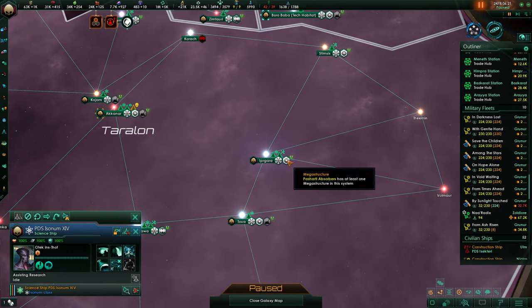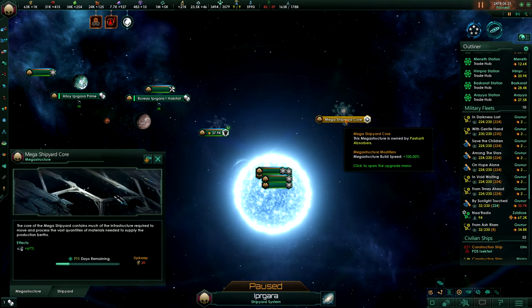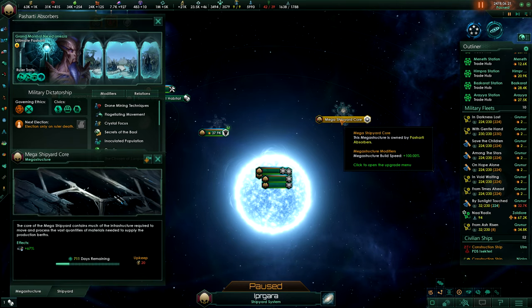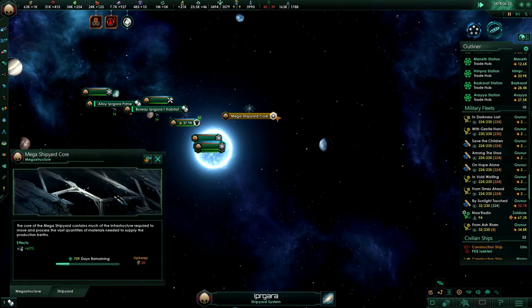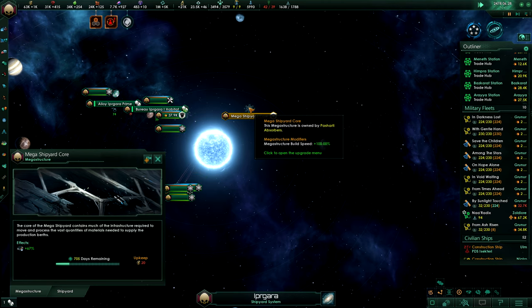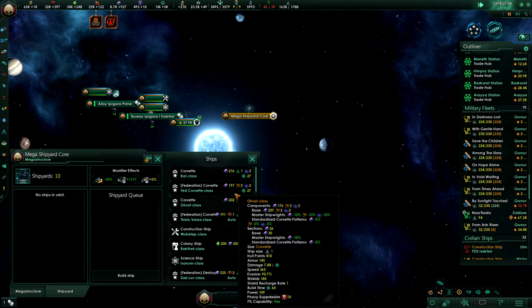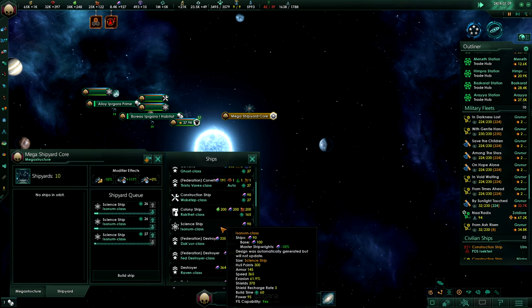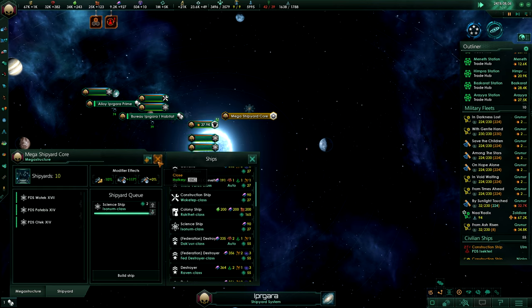So I think we have the mega shipyard. Can we build here while it's under construction? Actually not sure. We have to click to the shipyard. Let's get some more of them done. Look at that ship build speed of 117%! It's immense. They're just plopping out — plop, plop, plop.